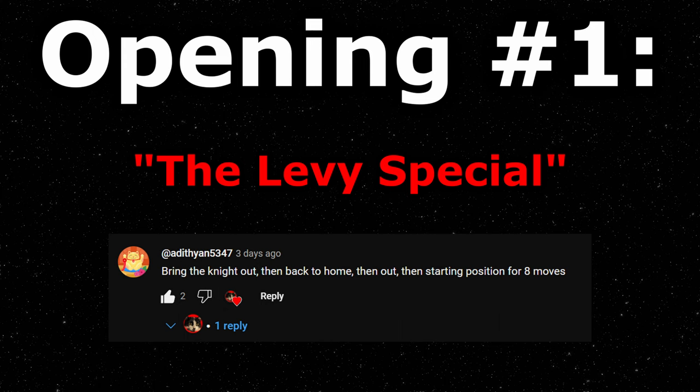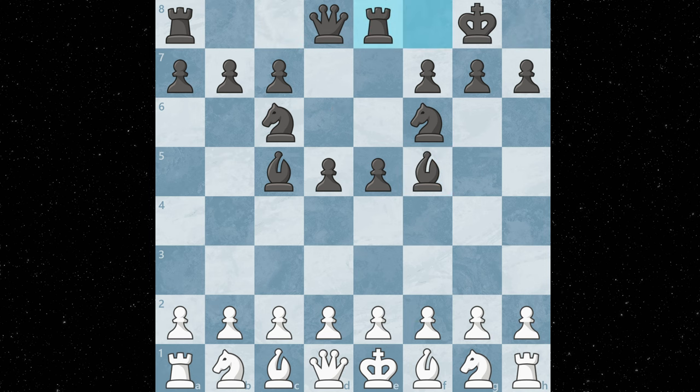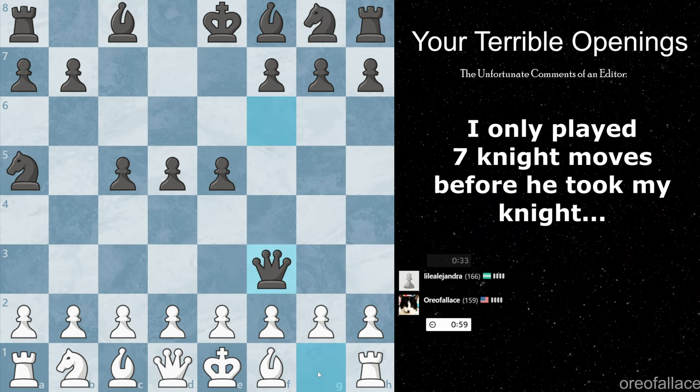For the first opening, I decided to start off nice and slow with the Gotham Chess special. I have to develop the knight and then move it back to its home square eight times. Basically, I'm giving my opponent eight free moves to develop. But since my opponent is 160 ELO, he had to ruin the challenge immediately.